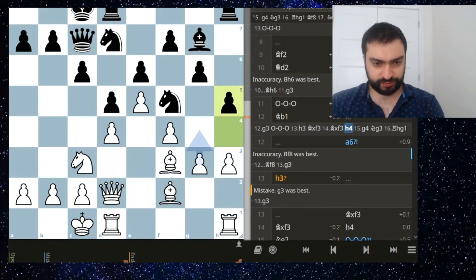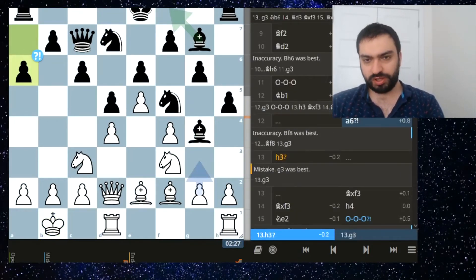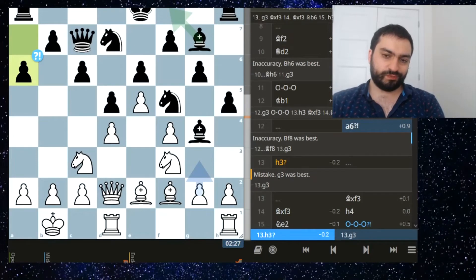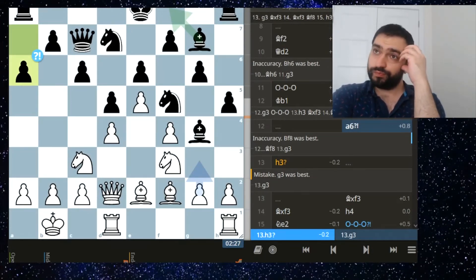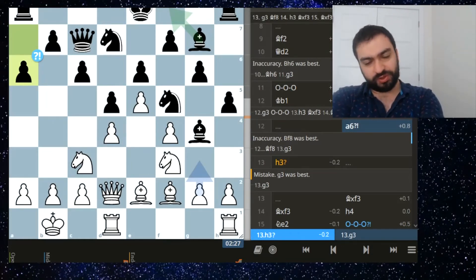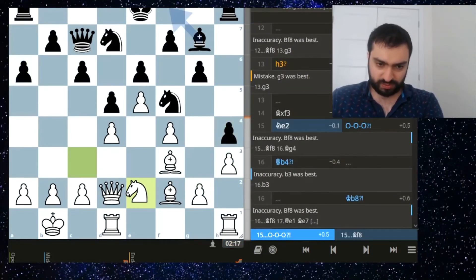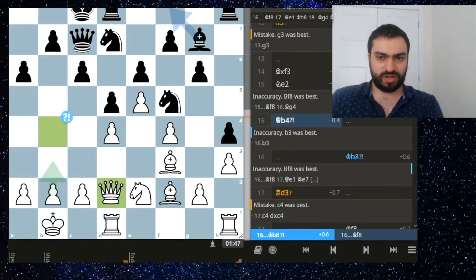Knight g5 - okay we're still in analysis. So in the game I should have played g3. I don't know why I was misremembering h3. H3 is fine sometimes in the Grunfeld but in general you should go g3 to prevent the h4 idea. I just got confused - I know all of this but I'm a bit rusty and I don't face the Grunfeld much.